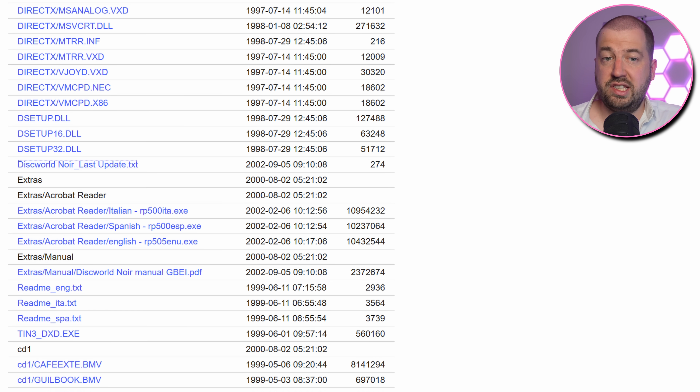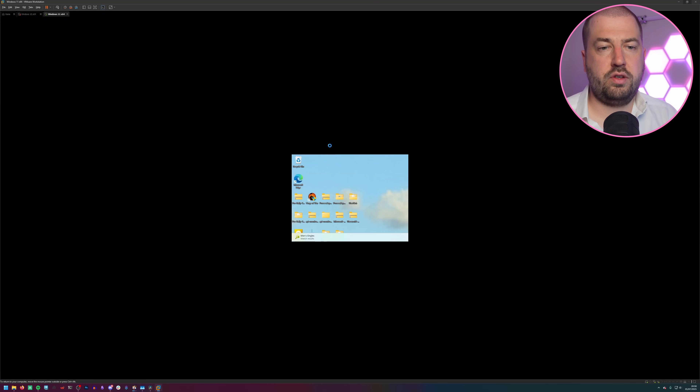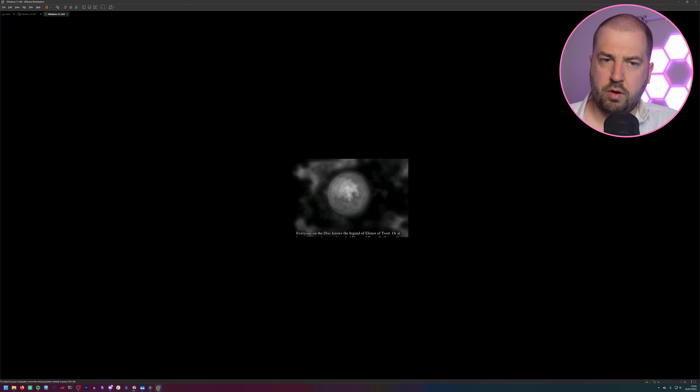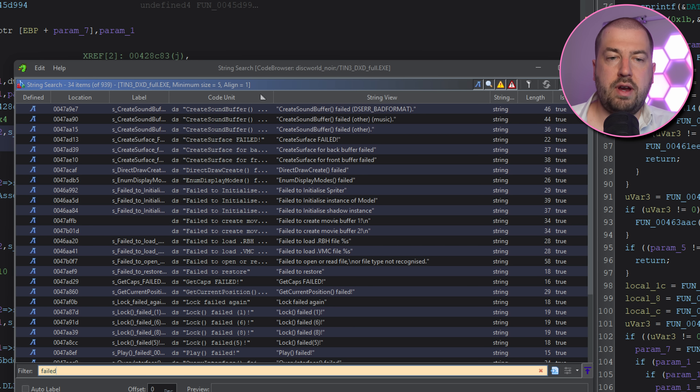As an aside, a rip of this CD does exist on the internet somewhere. You'll know you've got the right version if CD1 has a text file called diskworldnoirlastupdate.txt, which clearly states it has compatibility issues with Windows 2000 and XP. Let's run this — it starts off in full-screen mode which is a bit offensive on a modern system. Starting a new game, we get the initial cutscene, but after that if we try and exit out then we crash. It also does the same if you just let the cutscene play through. This is in line with what I was told on Discord.